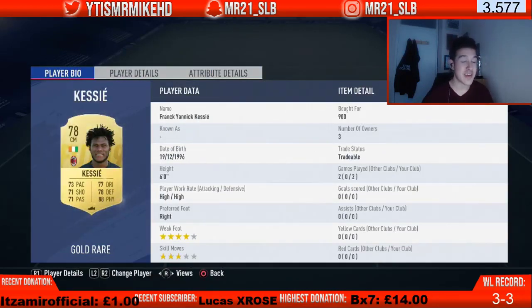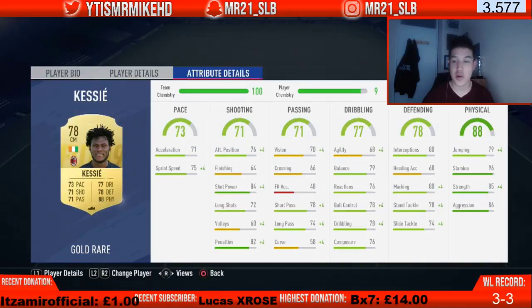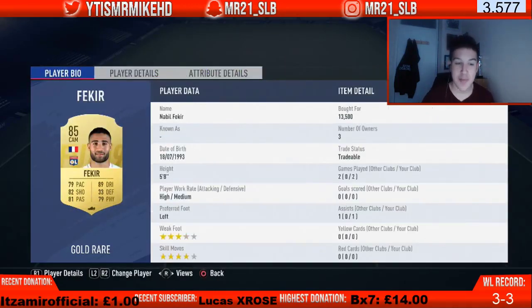In the left center mid role we went for a cheap option — Frank Kessie. He's basically a cheap Serie A stalwart. Look at those stats: 70-plus in every stat, four-star weak foot, three-star skill moves, high-high work rates, and only 900 coins. You can't ask for any better — 96 stamina so he'll last the whole game, 85 strength, 86 aggression. He gives you a bit of everything.